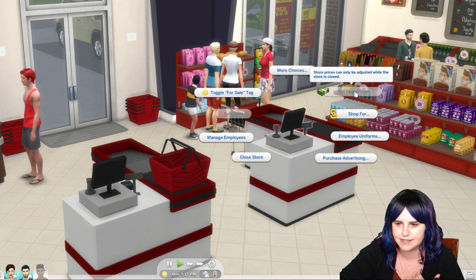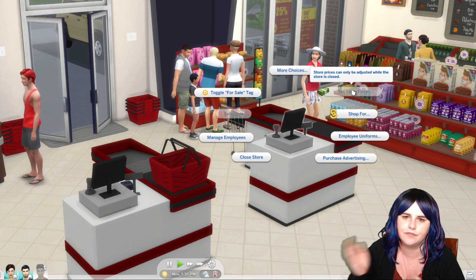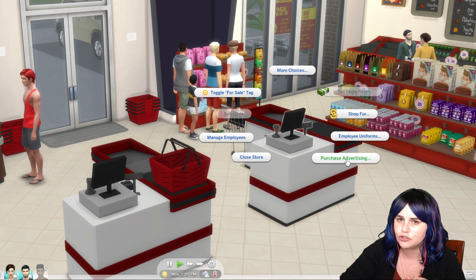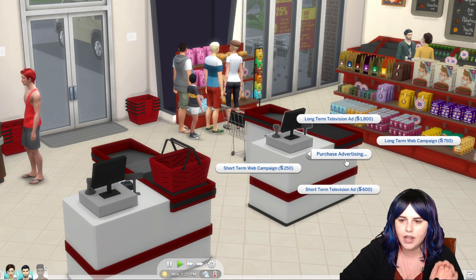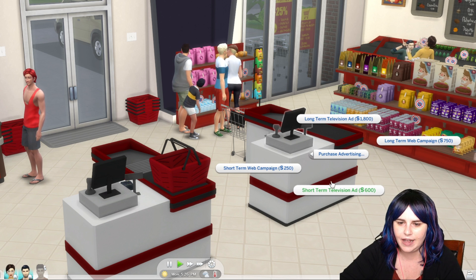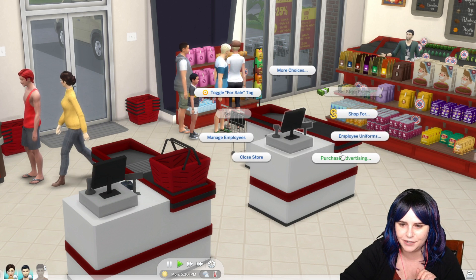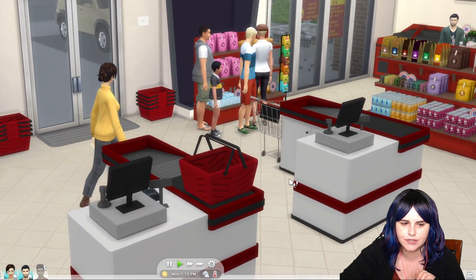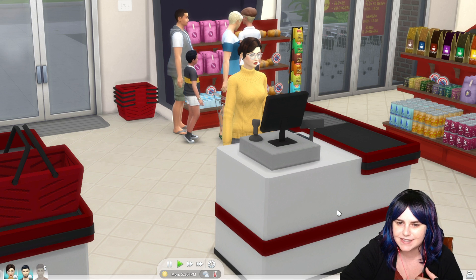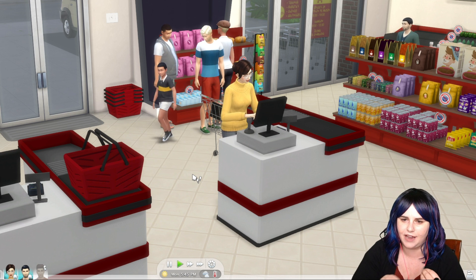In the meantime, I'm going to show you what we can do with the cash register. You can set store prices — only when the store is closed — which is basically the markup you want on your items. You can set employee uniforms. You can purchase advertising, which is a really cool new feature we didn't have in The Sims 2 Open for Business — like a TV ad, a web campaign, short term or long term. I'll give The Sims 4 credit there. You can manage employees. Your Sim will walk over to the cash register, and this is pretty much the only time they actually use it. We're having serious lag from when I tell a Sim to do something to the time they actually do it.